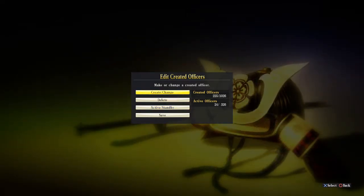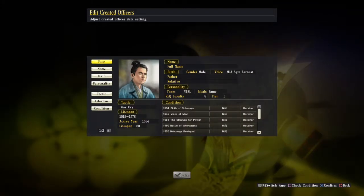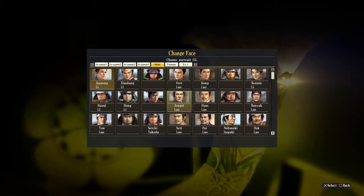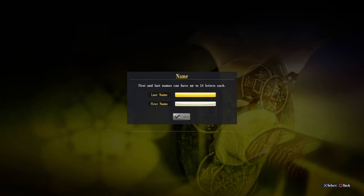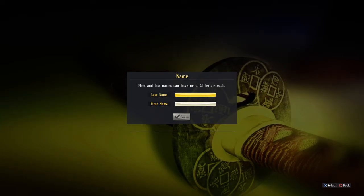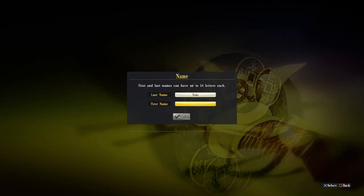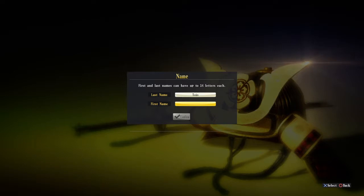In the Create Officer section, there are three important areas — let's go through the full creation process. We create a new officer by pressing 'New'. We are given a face or portrait, and we can pick whatever portrait we want. Once confirmed, that becomes the new portrait. Then we create a name — for example, 'Togo'.